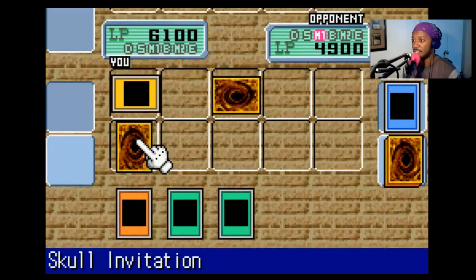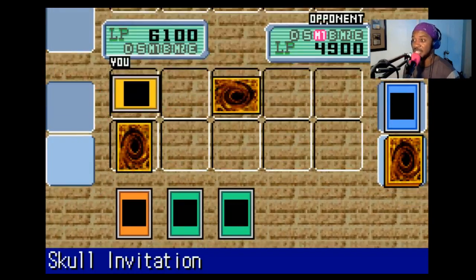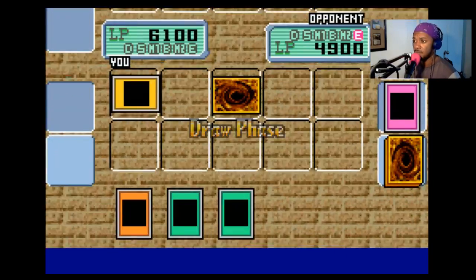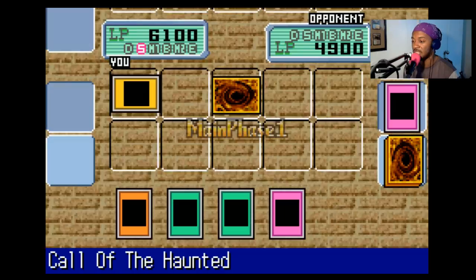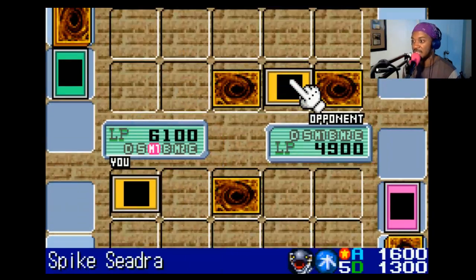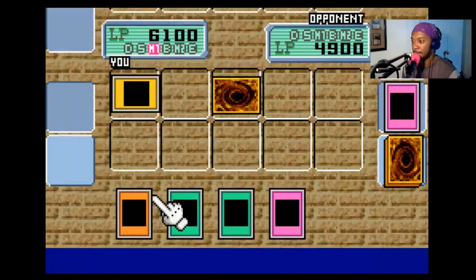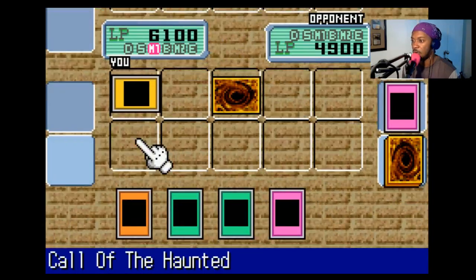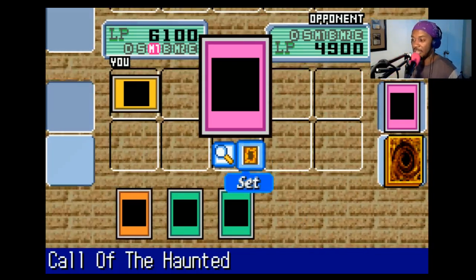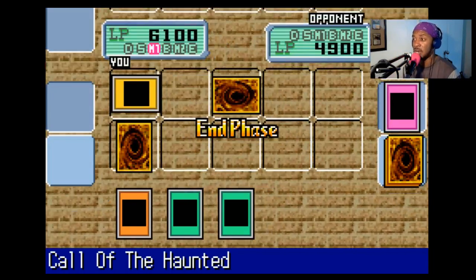It's Harpy's Feather Duster! Oh no — it's gonna get rid of all my magic and trap cards! Skull Elimination is gone now! I'll Call of the Haunted! That'll let me pull back Relinquished! But it's risky, cause now there's another way to get rid of it! Let's see — I'll hold that for just a moment! I'll play one trap card face down and I'll end my turn!